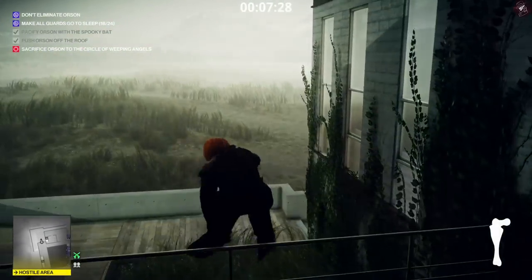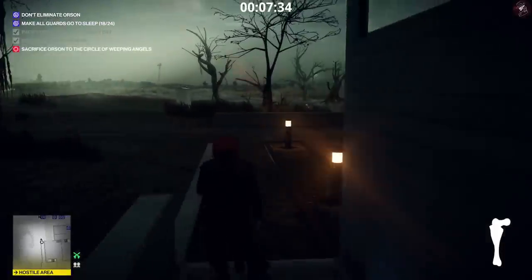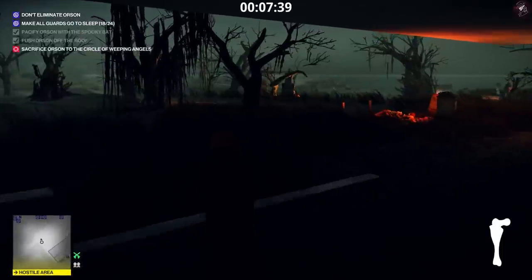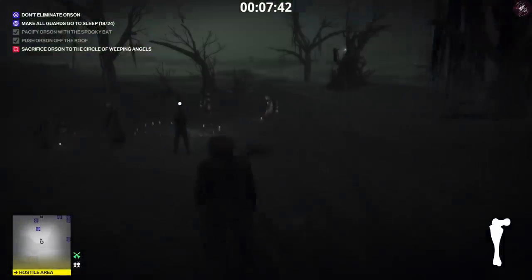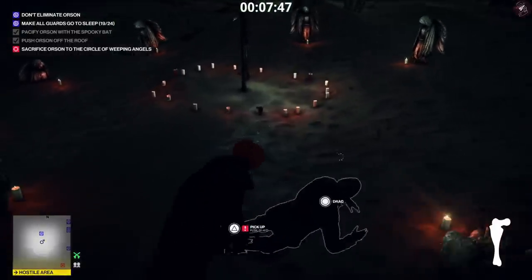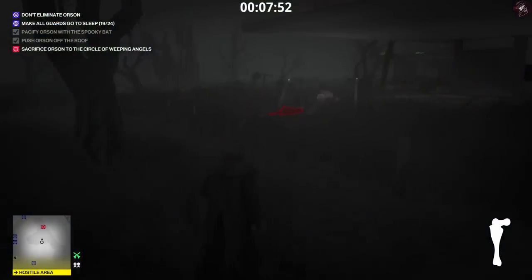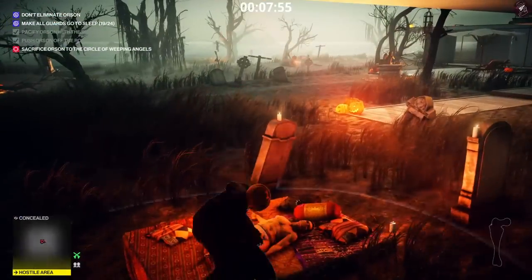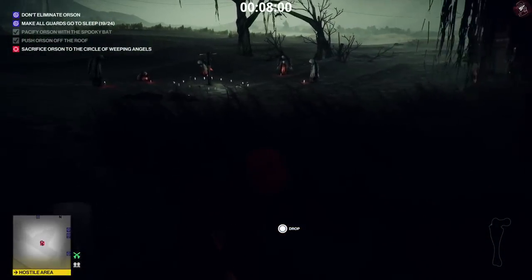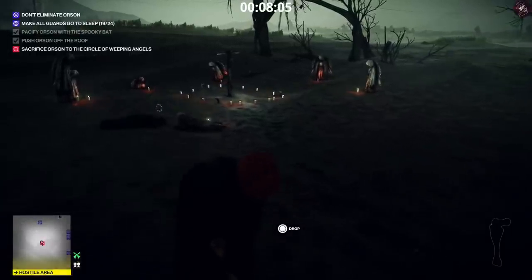I'm going to jump over this little ledge here — you can only jump from the middle for some reason. You don't have to worry too much about the guards now because they're scattered. I'm going to go ahead and take out this guard real quick. Don't have to worry about hiding the body because we've already taken out most of the guards. So we're going to quickly sort out Orson — take him over to the sacrificial Circle of the Weeping Angels, and then you'll get another objective to pop up at the end as well.